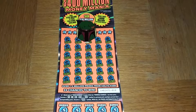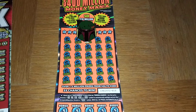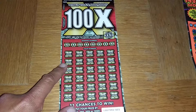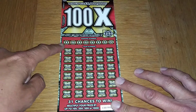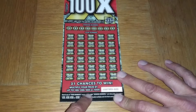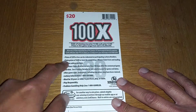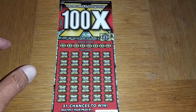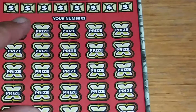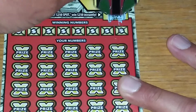I got ticket number 13 for 100 Money Mania and ticket number 23, the 100X. Let's start with the 100X. You cover 250 spots in the 250 winning numbers, match them up, and you can multiply your prize 10, 20, 50, or 100 times. Odds of winning on this game are 1 in 3.0 across the board, and prizes range from $20 to $5 million.